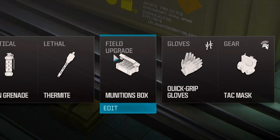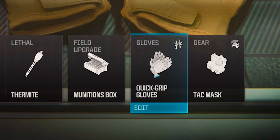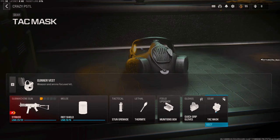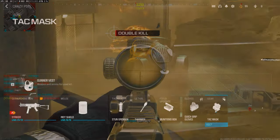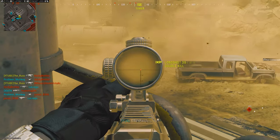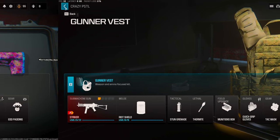The ammo box doesn't necessarily matter, but I do recommend using these gloves to quickly change your riot shield to your weapon. For a little added bonus, go ahead and use the attack mask so you take less damage from enemy explosives and stun grenades. And that's the build you want to use for the Striker — there's not much to that one.